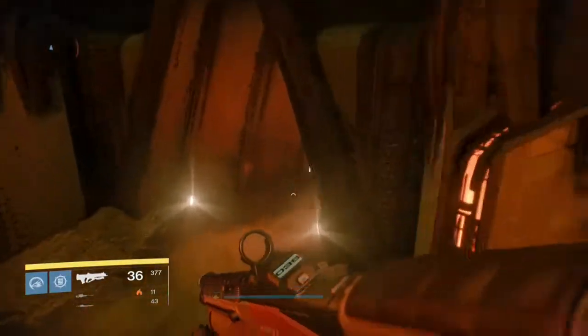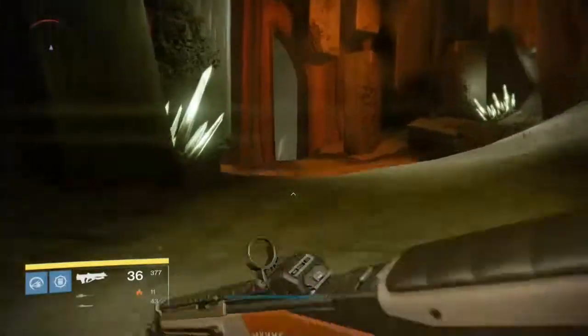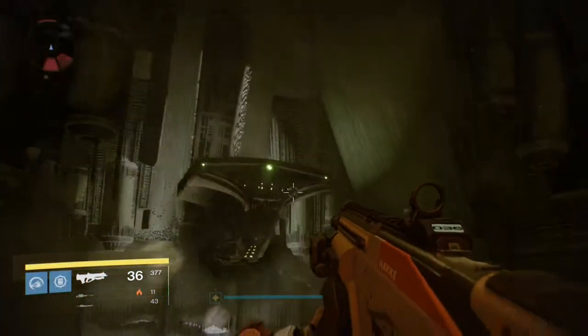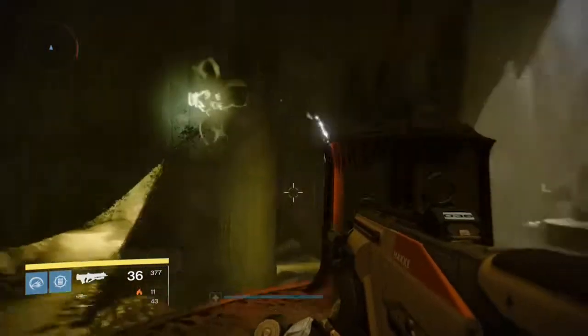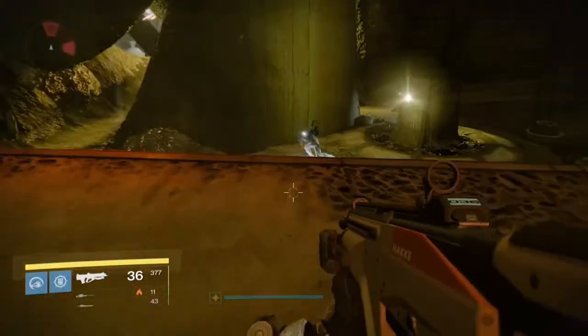So what you want to do is from the Court of Oryx, head away to your right and out through the door here and you should see on your left the little hole where you came into the building. And if you're lucky you will see on the right here that above these ruins are lit, and that means there's a ritual going on in the next room.